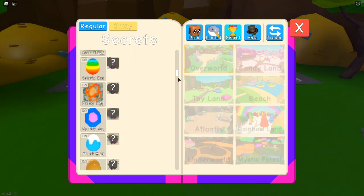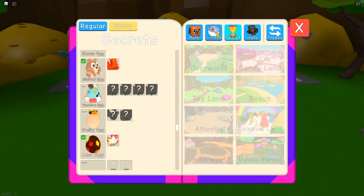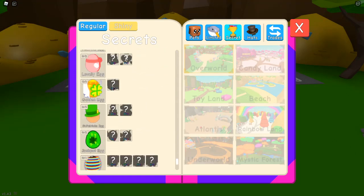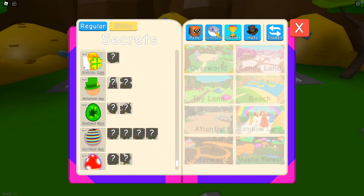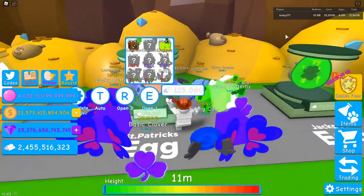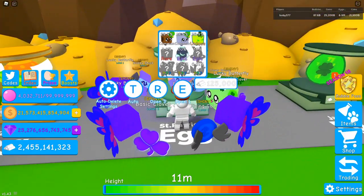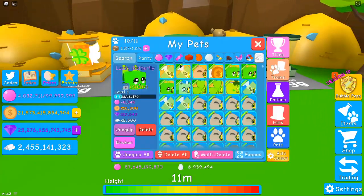As for the secrets in this event's eggs, supposedly there's an easy secret and a medium secret, and maybe a hard one. If there's a hard and easy secret in the same egg the hard secret will get devalued, which means the middle egg will become the most popular and probably have the rarest pets — knowing this game.